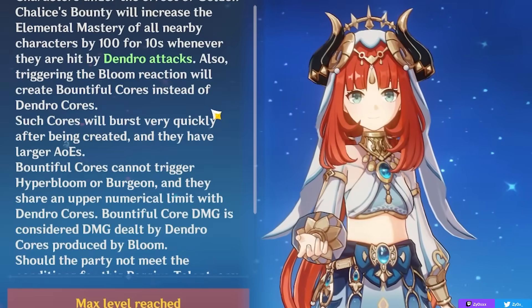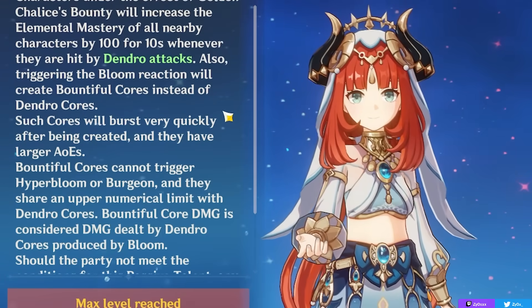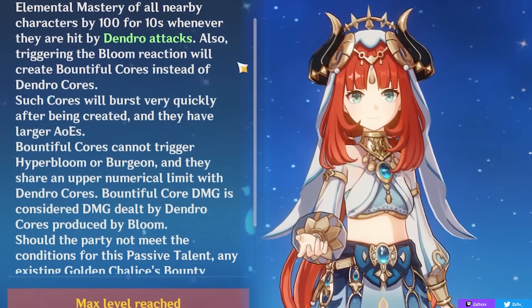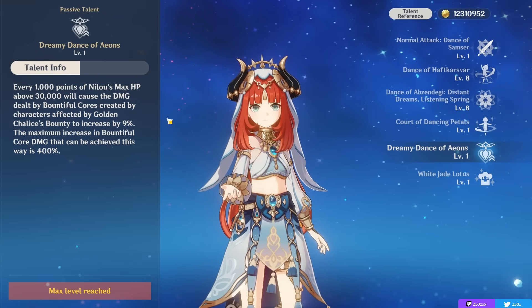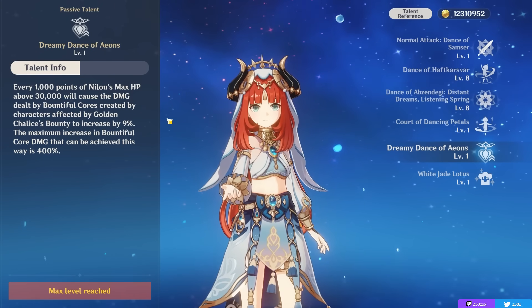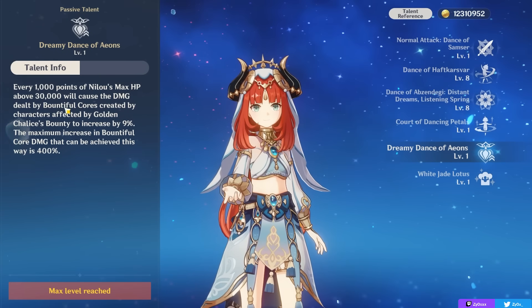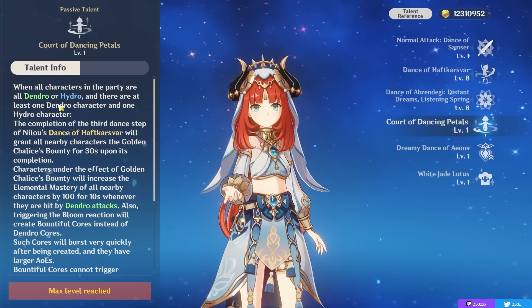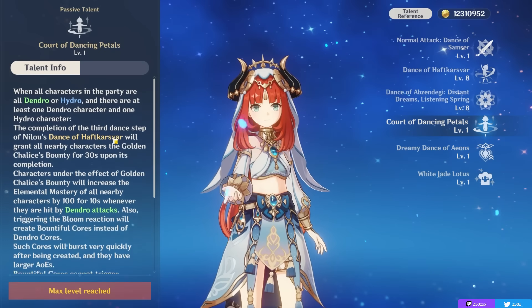These Bountiful Cores must bloom — they can't Hyperbloom or Burgeon, which is what you'd get if you applied Electro or Pyro to them. They deal Dendro damage. Your second passive talent makes this even better: the more HP you build on Nilou, the more damage your Bountiful Cores deal. This passive only works with Bountiful Cores, which means it also only works if you're running all Dendro and Hydro characters, because you need your first passive active first.